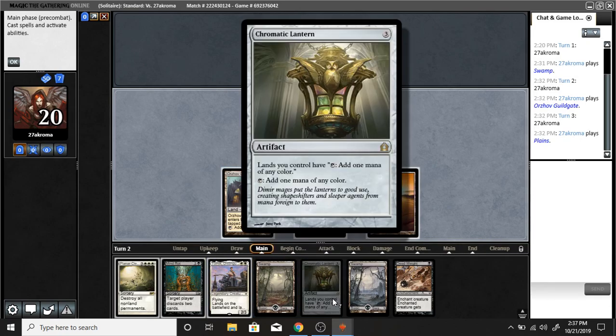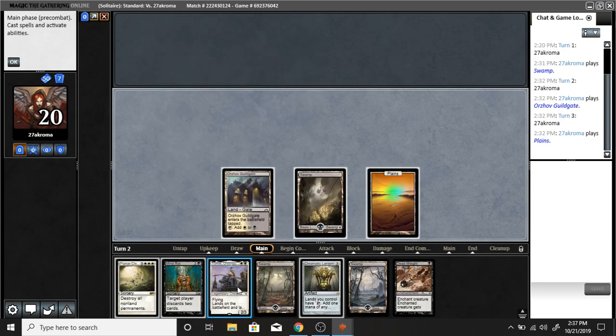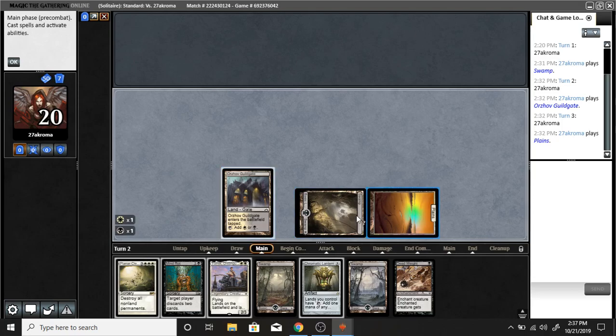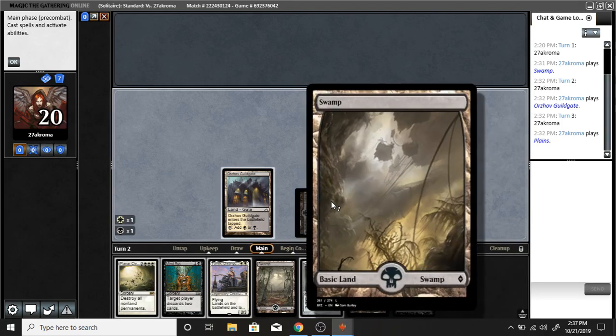With this one it just means three of anything — you can use three of whatever you want to cast it. The only exception is when it has a color to it; then it has to specifically be that color. So plains produce white, swamps produce black, and this one has a cool ability where it can produce either white or black — it's not a basic land, but it can produce either one.